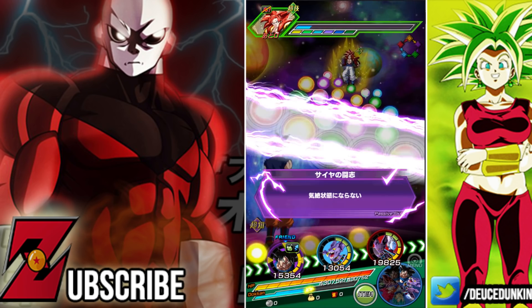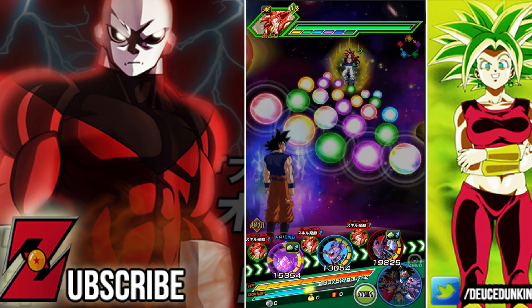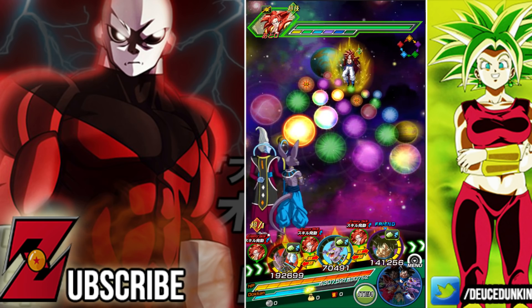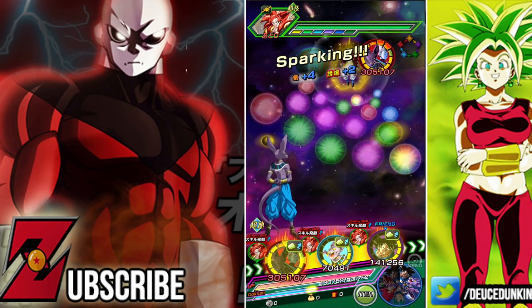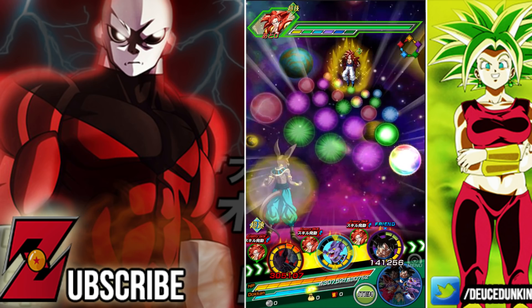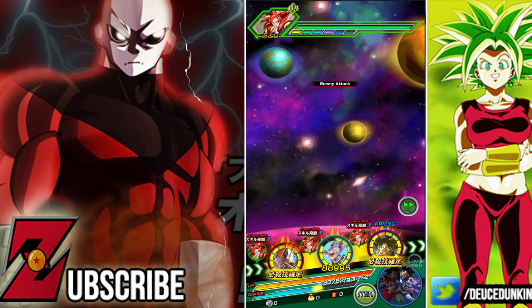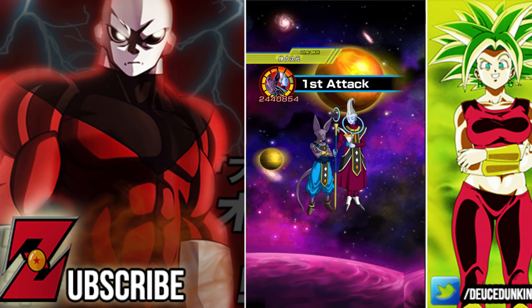Don't worry guys, I definitely will be summoning on the double race banner. I haven't done a summoning video in a while — I definitely got to bring the summoning videos back. I'm going to leave Beerus and Whis out front. I'm trying to manage my ki. I'll go there with Beerus, and then UI is definitely going to get a super attack easily. We're not struggling in the HP department at all.